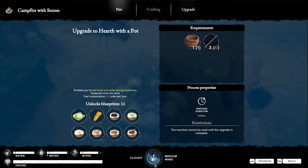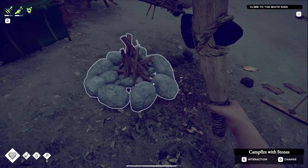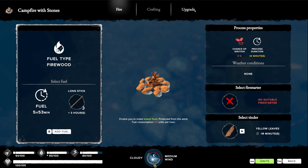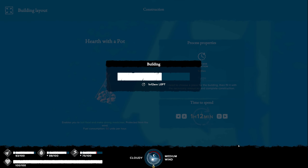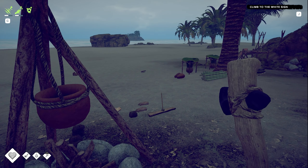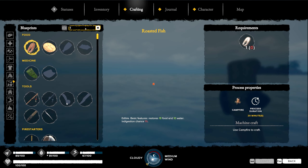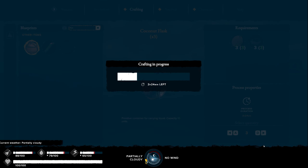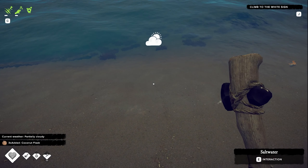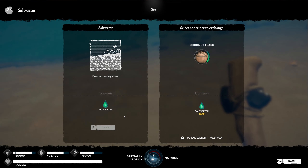One, two, three. Build. Awesome! Sea salt — we need five saltwater to make one unit of sea salt. I can use the flasks. Let's build some more and keep filling all the flasks. Now let's head back to our base.